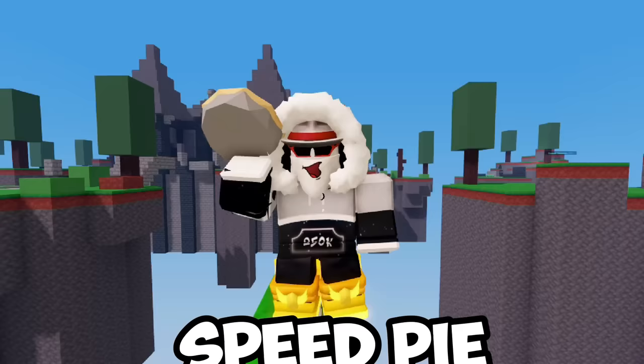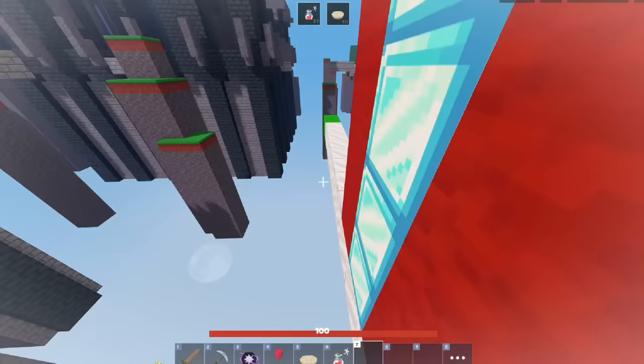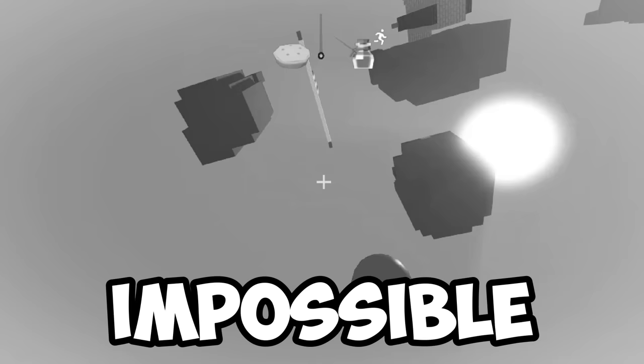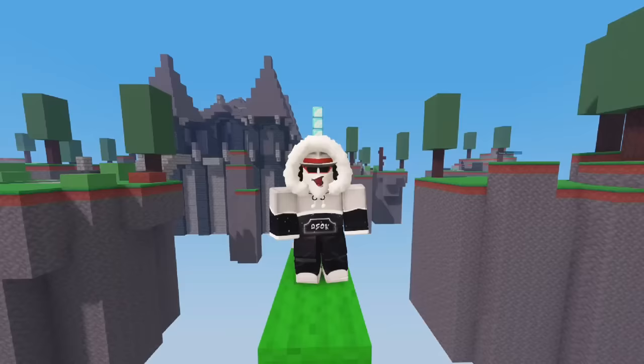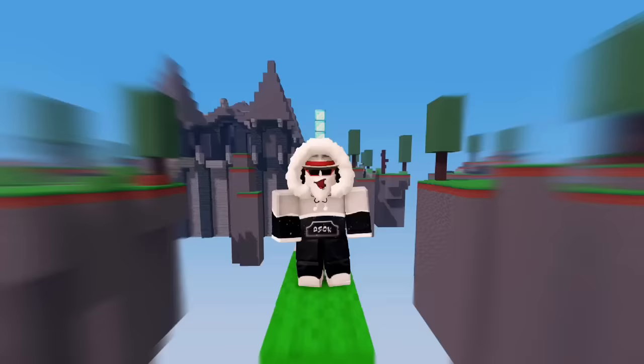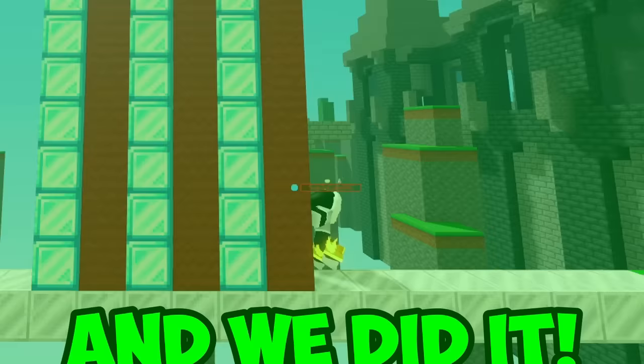Time for the 6 block Neo, which has literally never been done before. All you need is a speed pie, speed potion, and speed boots. This might be impossible. Third attempt — and nope, that was a fail. Since I failed 3 times, I'm gonna give one of you a kit. But I'm still gonna try to beat it for the purpose of this video. Sixth attempt — and we did it! A perfect 6 block Neo. All it takes is a bit of momentum and timing.